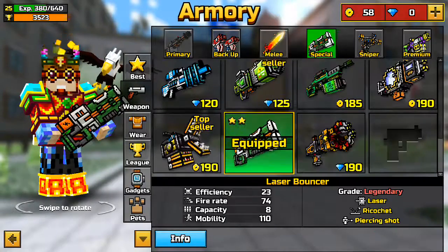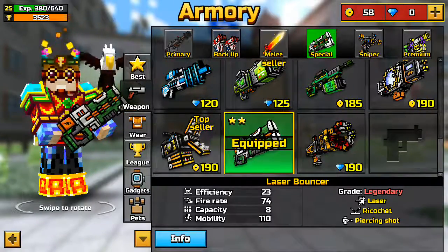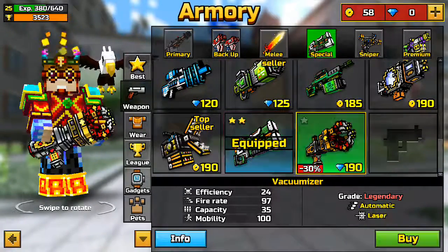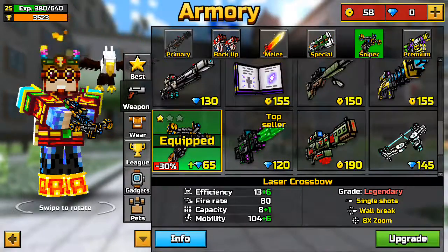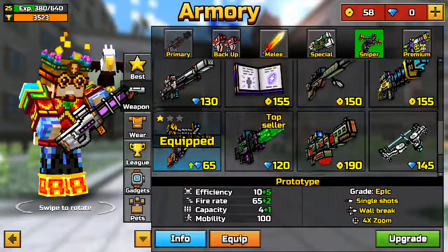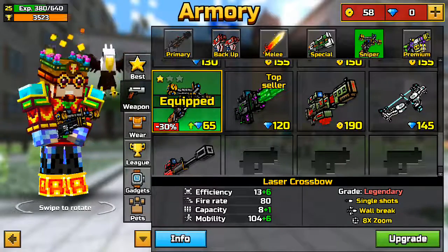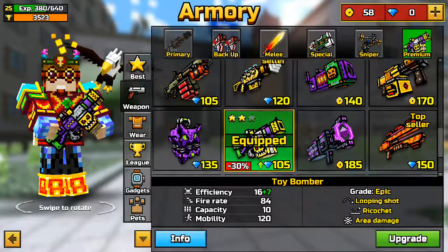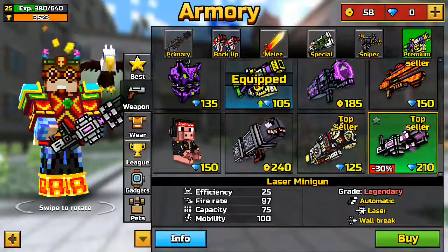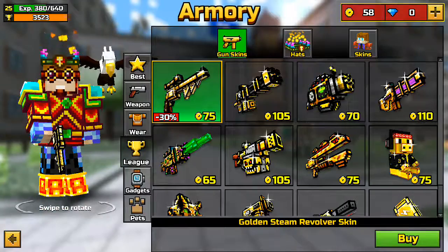In special weapons, I have the Laser Bouncer — I think it's a one-shot headshot because whenever I use it I always get one-shot headshots. In sniper, I got the Laser Crossbow and I bought the Prototype, but it's weak so I'm going to upgrade it. I got announced at level 5, 10, and 15. In premium, I got the Toy Bumper up to level 2 — I decided to buy it but it's not so good.